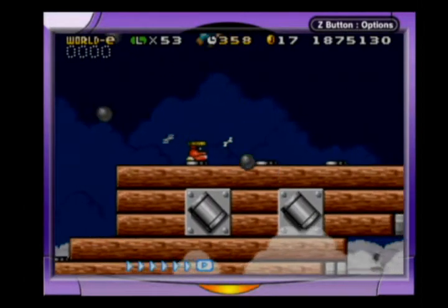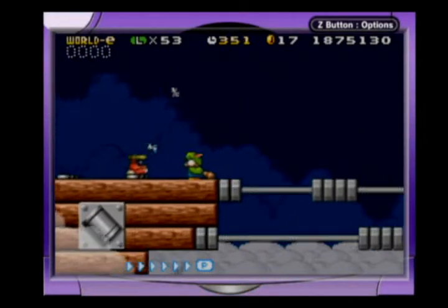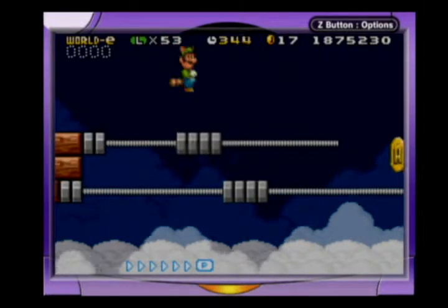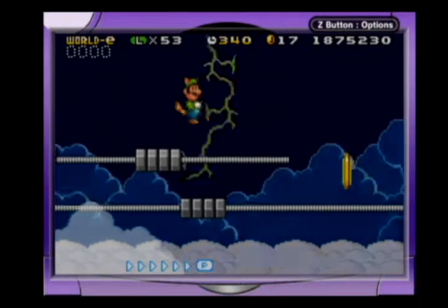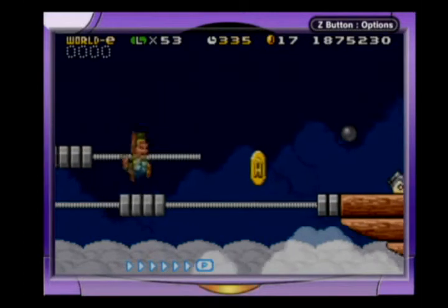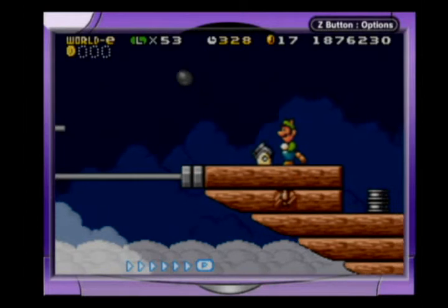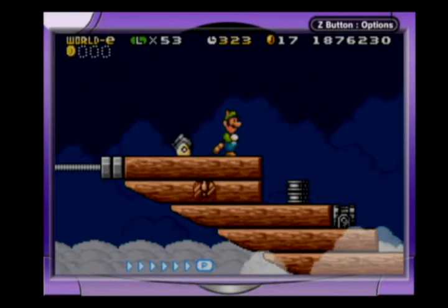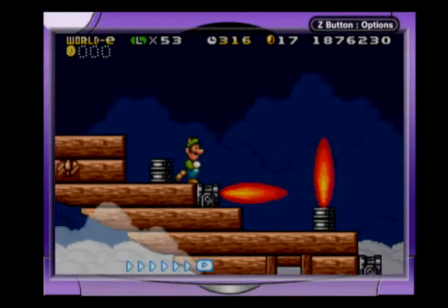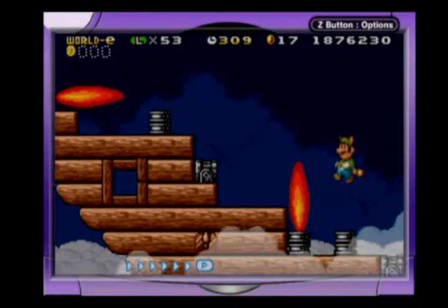It looks like this is just a challenging Airship level — or rather, it's supposed to be. This coin's going to be hard to get. It took some precision right there. As Mario, it wouldn't be so hard — you could just jump up and down on the slider. But with the flutter jump, that's almost an impossibility.